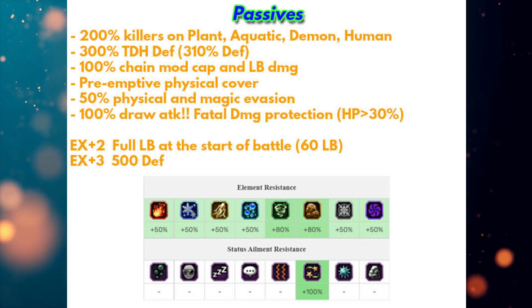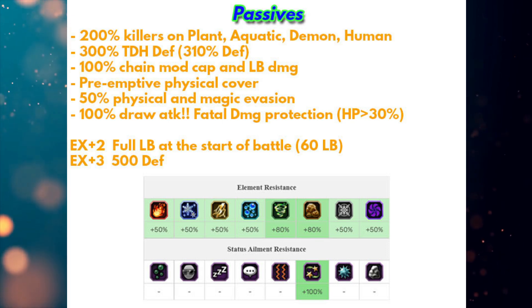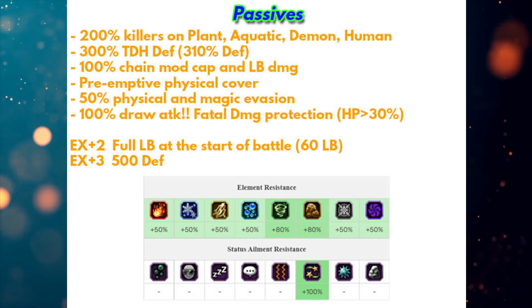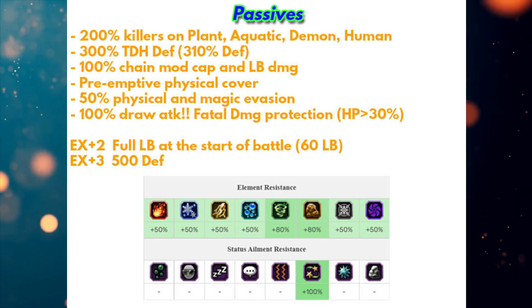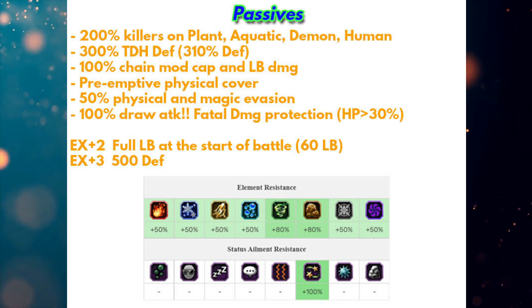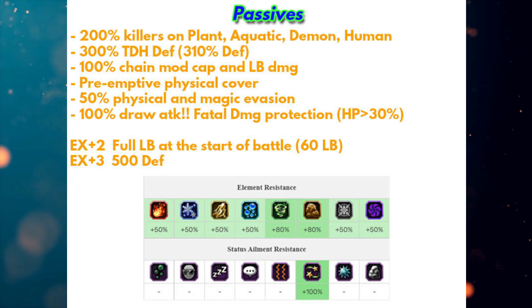That's why he gets nice four-type killers - 200 on plant, aquatic, demon, and human, which is very nice. But the main prize is his defensive stats: he gets 300 true double-hand defense and 310 defense, so it is really easy to max his defense stats.